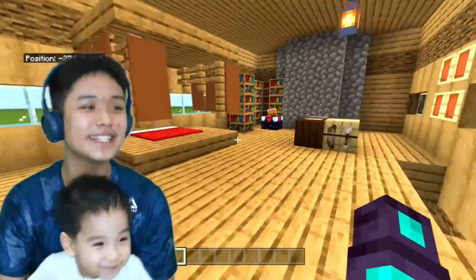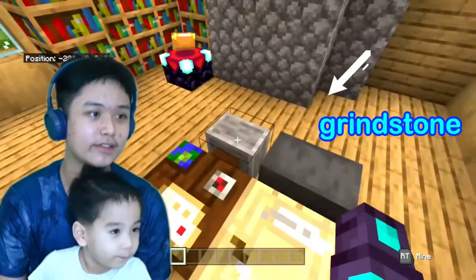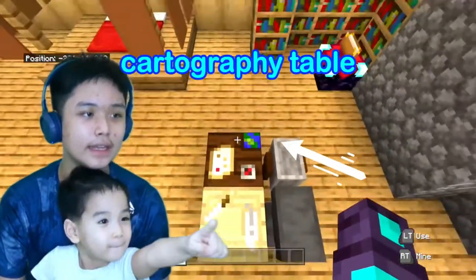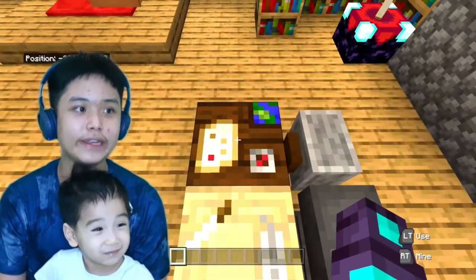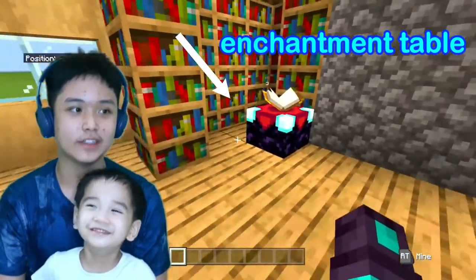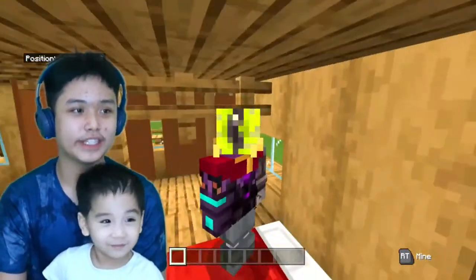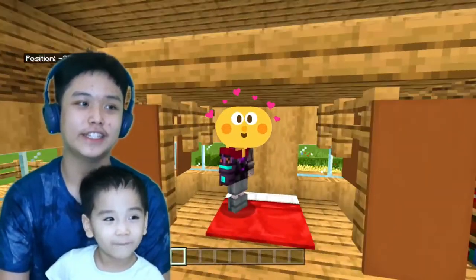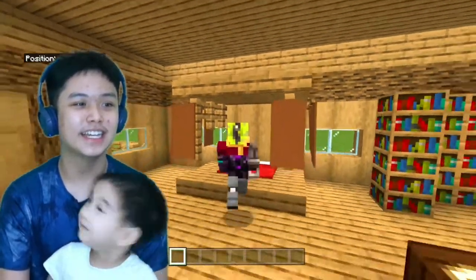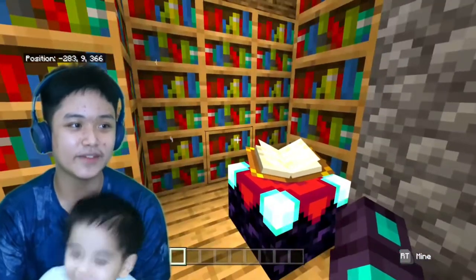So this is the bedroom here. There's a crafting table, a grindstone, an anvil, a cartography table, and an enchantment table here. This is the bed I created — it's such a cozy spot. Oh, this is so cozy!